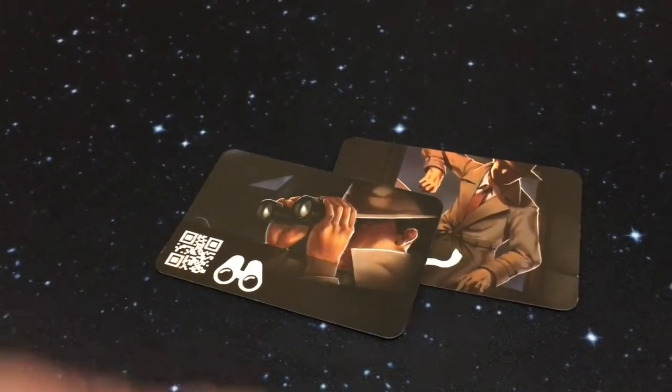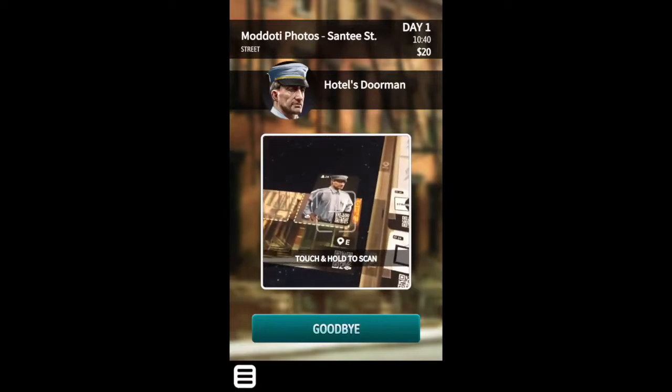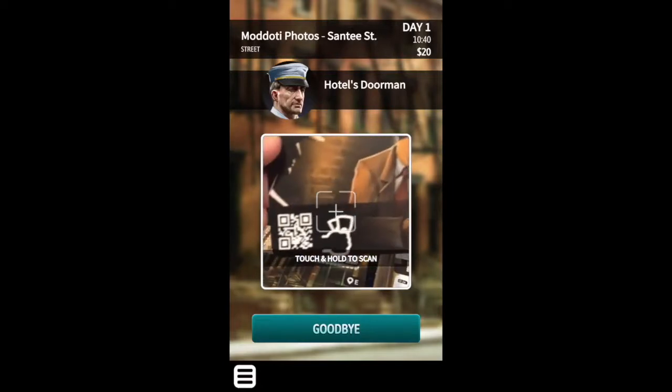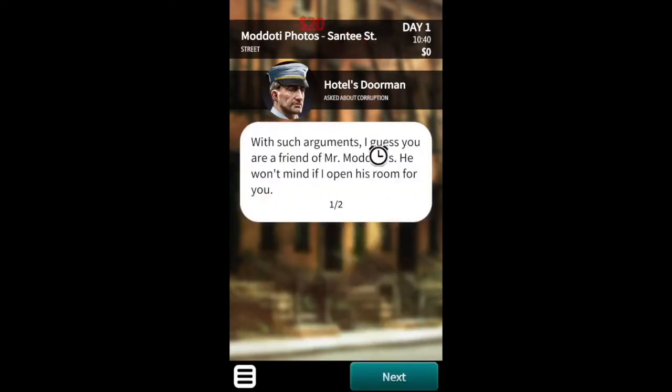You know that people want a little something for the information they can provide and they won't always give you the truth for free. You can corrupt or bribe a character to make them talk to you or give you an item that you want. Money is rare and each time that you use the corruption card, you will lose $20. The app will keep track of your money and when it runs out, you cannot perform this action anymore until you earn money or find a way to get more.